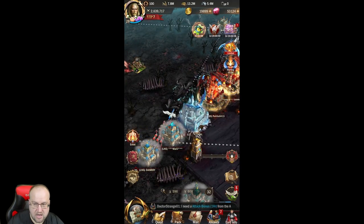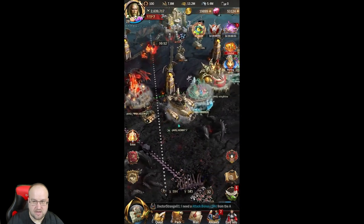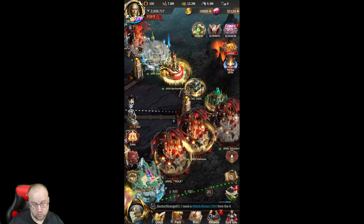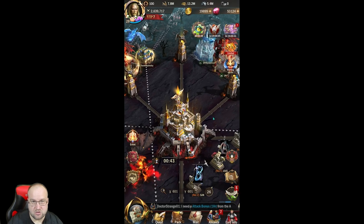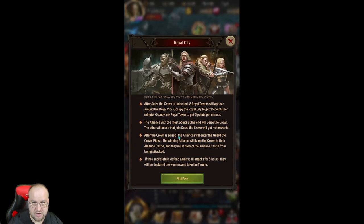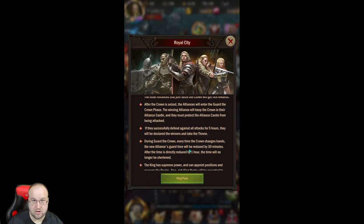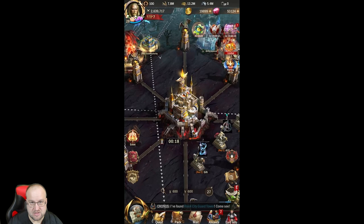Ideally, if you can hold down three of these guard towers and the royal city, you're definitely going to be good. The name of the game is to have the highest rally. The rally size is how many people can garrison or defend one of these things. So if one of the big guys in your group has a one million rally, he can enter into the royal city and everybody can join in.